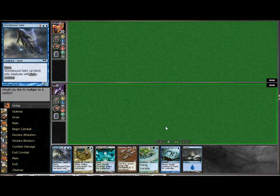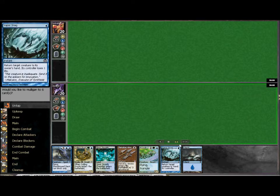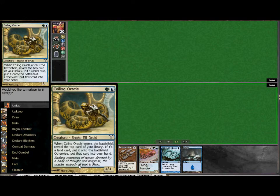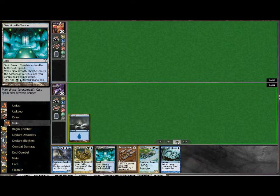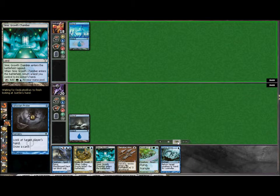Opening hand — pretty good, not fantastic, but it could be worse. You won't necessarily be able to get the turn two Coiling Oracle because of this; you'd need a lucky draw, but you could still get it out pretty early. We have the turn one island into Vaporsnag if you want to bounce back a Delver of Secrets on the first turn.